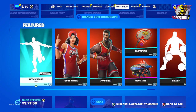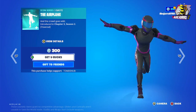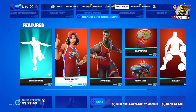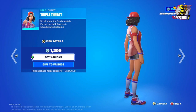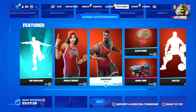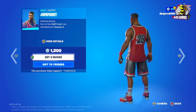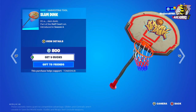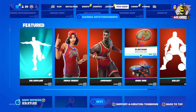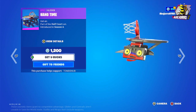Then we have the Airplane emote for 300 V-Bucks, and the Triple Threat outfit for 1200 V-Bucks. Jam Shot is 1200 V-Bucks. We also have the harvesting tool D Slam Dunk for 800 V-Bucks, and the Hang Time glider for 1200 V-Bucks.